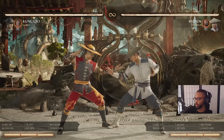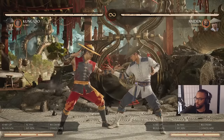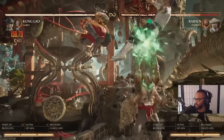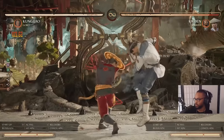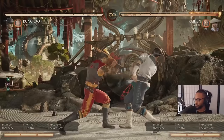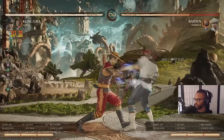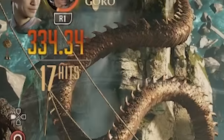To keep this combo meterless, you don't spend the bar for Soaring Monk — you just do the meterless one and call Goro. Do meterless Soaring Monk, call medium Goro. I like to do Jump 2 dive kick because it's the easier combo. Jump 2 dive kick, 1-2-1, Shaolin Shimmy — 33% in the corner. It's a great situation.